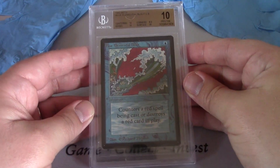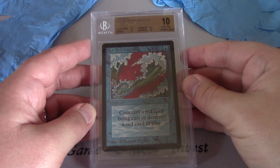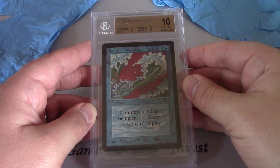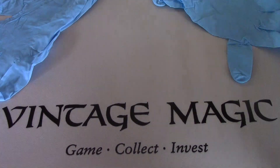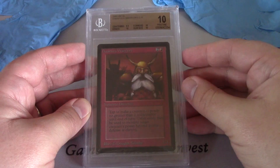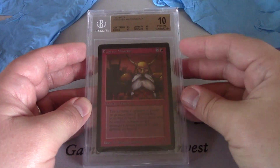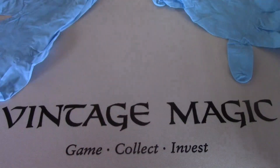Blue Elemental Blast: 10 on almost everything except for those corners again. Pesky corners. Pristine 10 overall. Dwarven Warriors: 9.5 on centering, 10 on everything else. Oh, so close. You couldn't just cut this correctly? Oh, so sad.